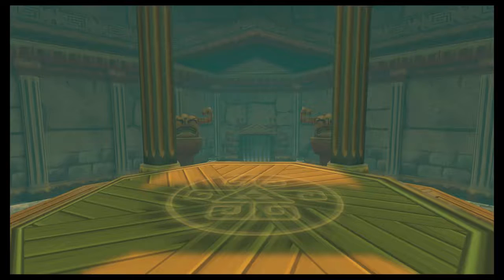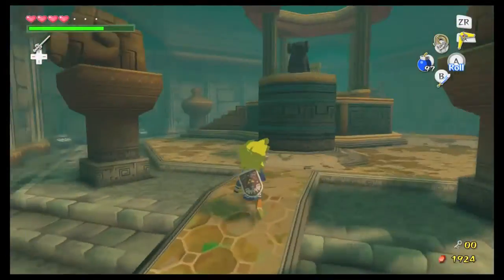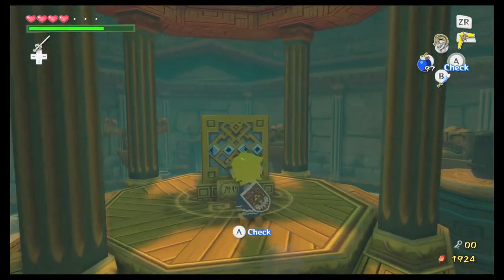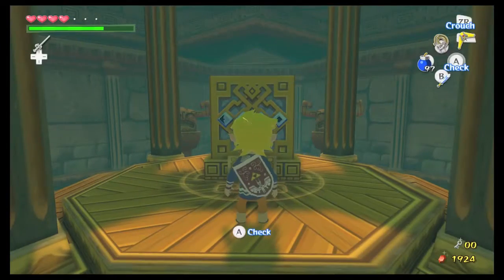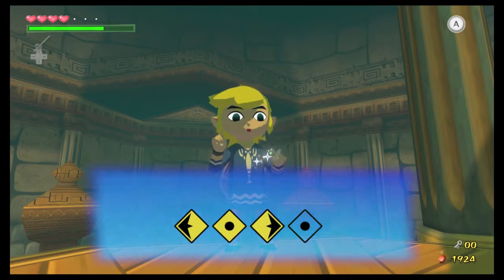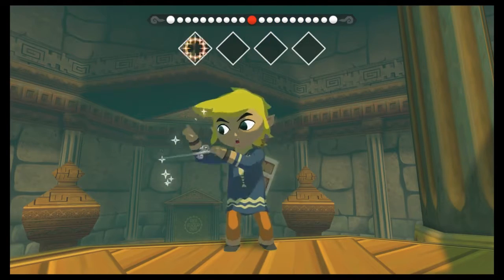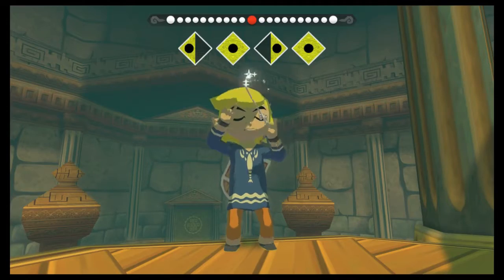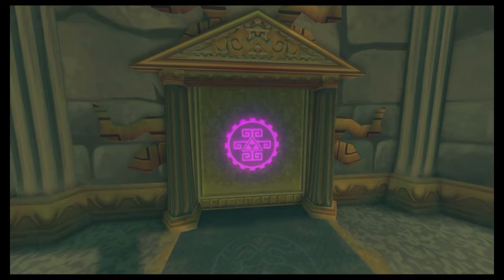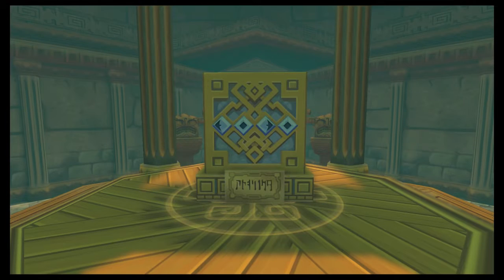Once he's up on the pedestal, something will appear — it looks like another song. We pull out the Wind Waker. To do 4-4, if you remember, you just have to hold left on the control stick, and then with the little one in the center, you just leave the control stick neutral. Command Melody. We'll bring them back — don't worry.